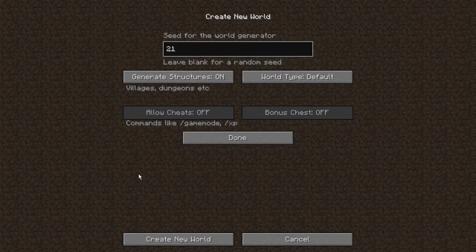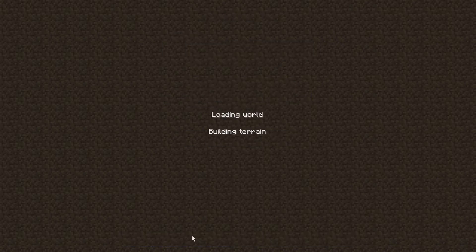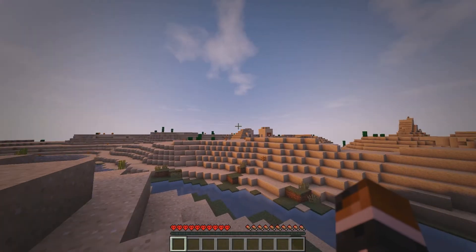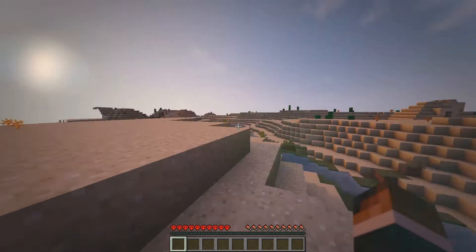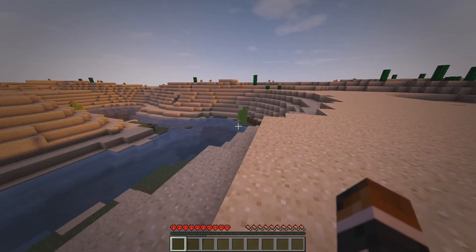I'm probably gonna end up doing some sort of a roller coaster thing. We got the seed, it's 2190, large biome structures on. I do have my shader on — I was gonna do another resource pack but I don't think I want to. Wow, hello, look what we have already — we're in a desert, that's fine I guess.